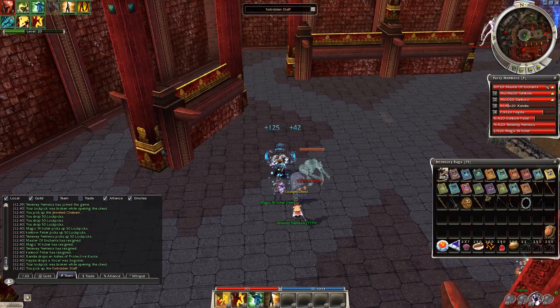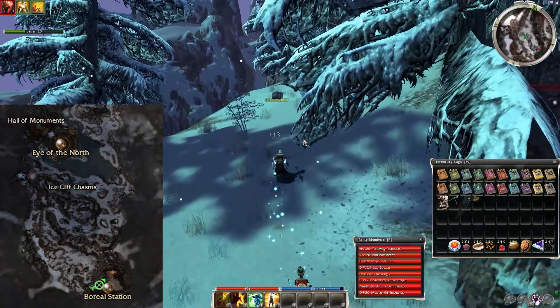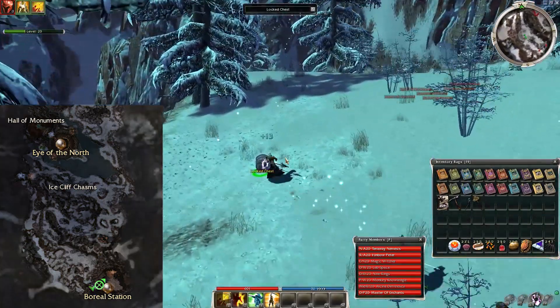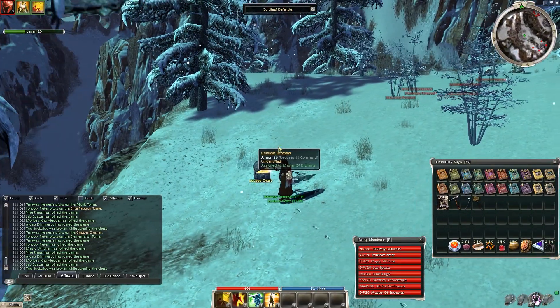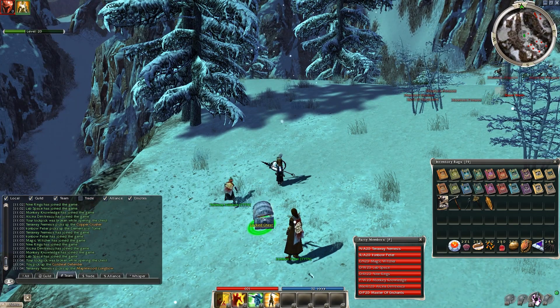Then I went to Razor Palace — same results. The best spot seemed to be Icecliff chest, because there is a chest close to the town and not many foes. So I gave my best shot and did as many runs as I could. It took me 3 days and roughly 1000 chests, and finally got a warrior elite tome.